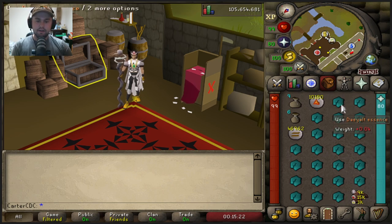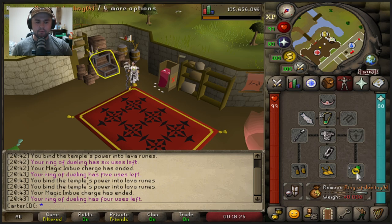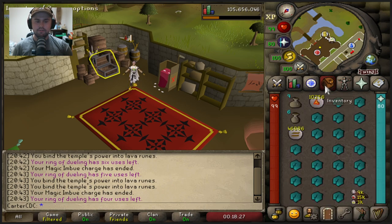Daeyalt essence gives 50% more XP, so that's the way to go if you can get it — makes it a little quicker. Moving on to the walkthrough, I'll do two runs for you so you can see how it works. I get my runes out of the bank, go to my equipment, grab my ring of dueling, and go right to the duel arena.